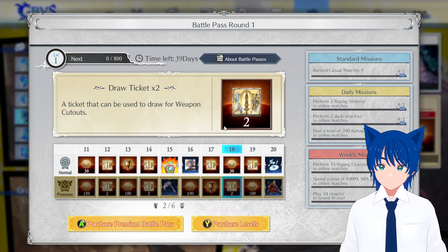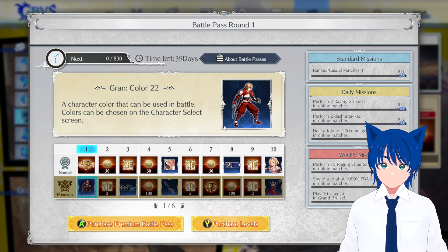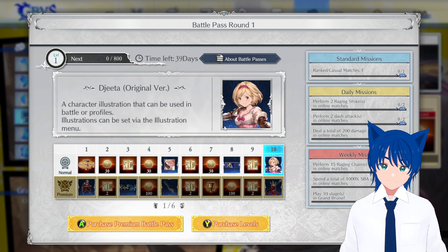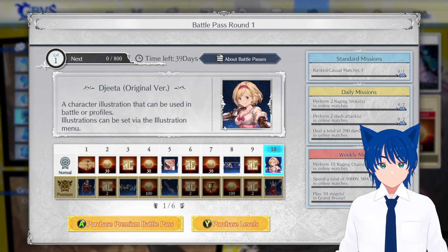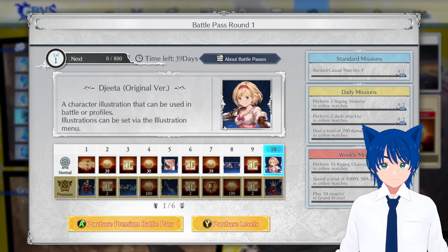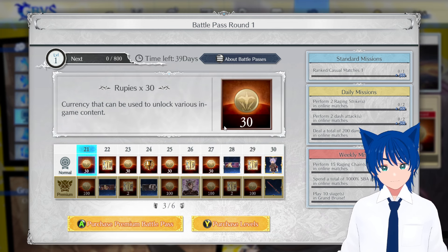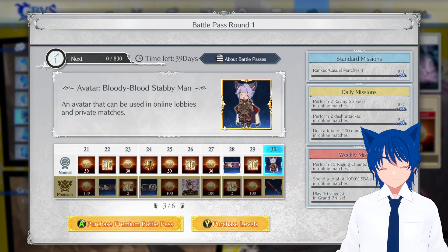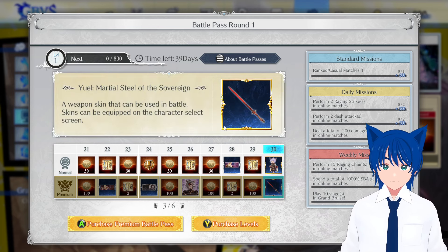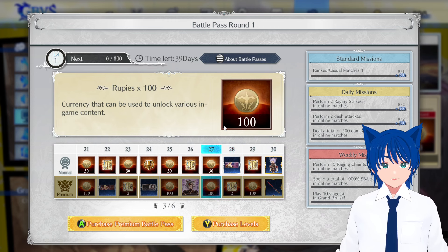From the free pass, we get around 270 rupees, some icons for your profile, and a character illustration pose for battle. At the end of level 30, we get a cute lobby avatar partner.